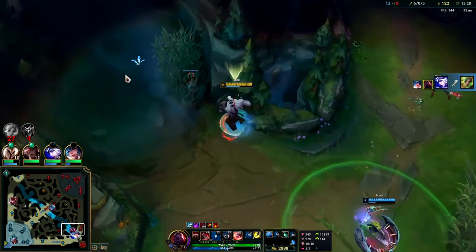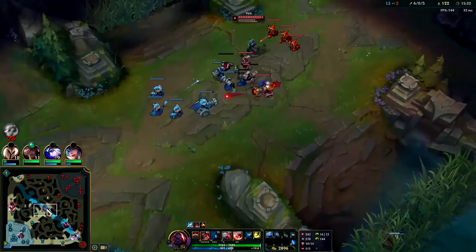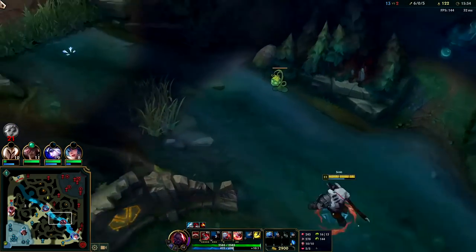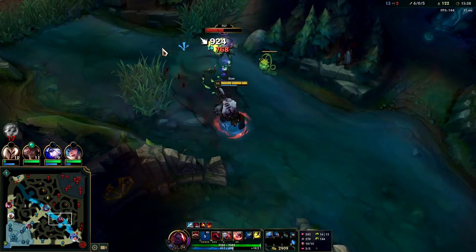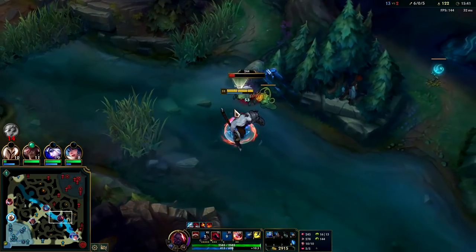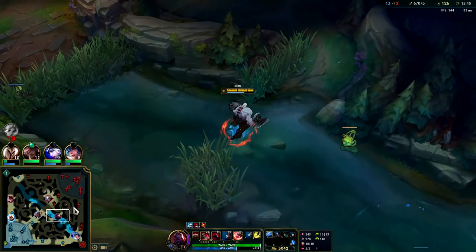I'm pretty sure she parkours over stuff like Talon, so I think she actually has to be near something to hop over. I kind of want to get Scuttle, then kill Vex. Don't know if I can one-shot her right now anyways. I am tank Sion and not lethality Sion, so my burst damage is a little bit lacking.